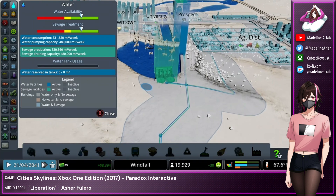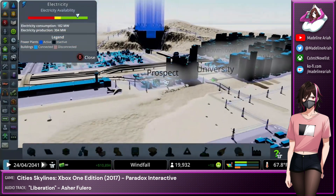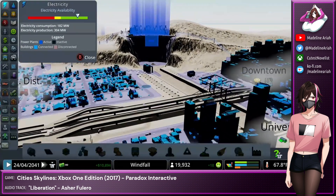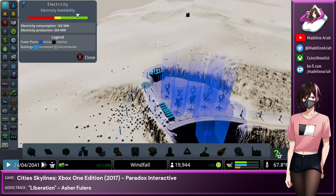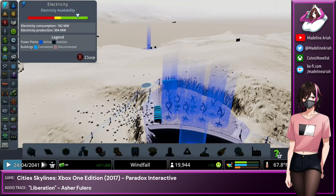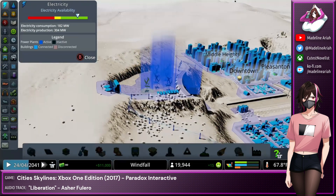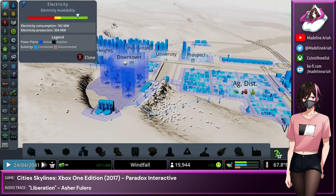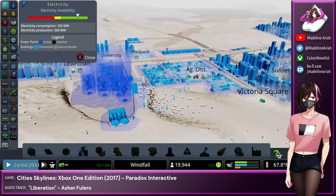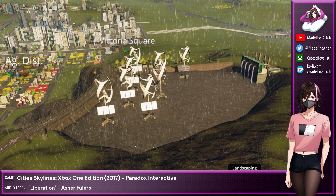First things first, we can dump all of the desalinated water into a reservoir at a higher elevation, and then run it through turbines to a lower elevation to generate electricity, thus recapturing some of the energy that was used to transport and desalinate the water. This is similar to the water battery or kinetic battery concept being explored in real life as a means to store kinetic input during periods of low electrical demand, and to release it as electrical output during periods of high electrical demand.